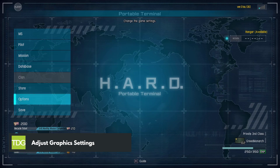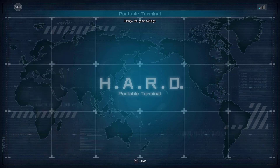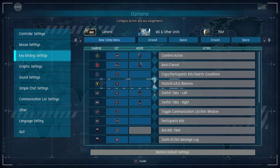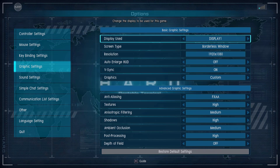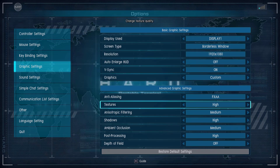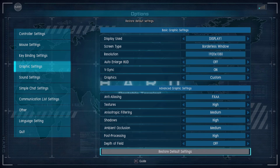Lowering your in-game graphics settings can significantly improve performance. Start by reducing or disabling options such as anti-aliasing, shadows, post-processing effects, and motion blur. Experiment with these settings until you find a balance between visual quality and smooth gameplay.